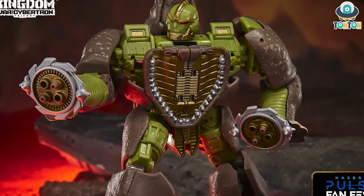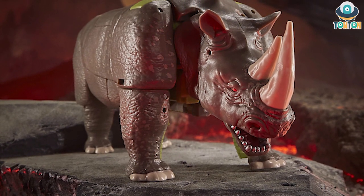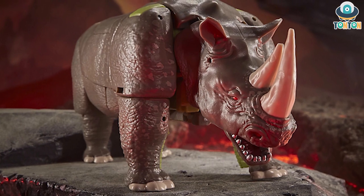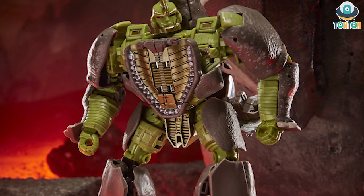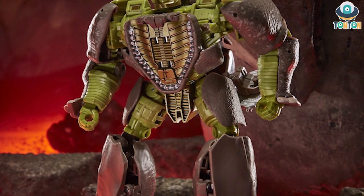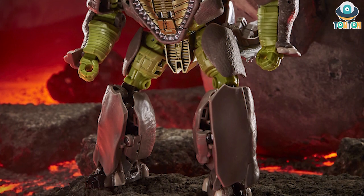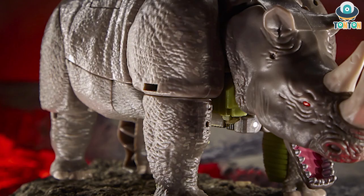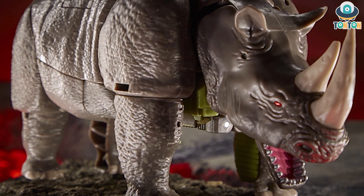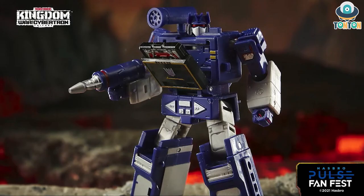For the Voyager class, we have Rhinox. Proportion-wise, the Rhino mode looks a lot more like a real-life rhino than the Generations versions. But looking at the robot mode, I find it quite frustrating. It's still going to be a great figure and I'll still purchase him, but if I compare the robot proportions with the Generations versions, I'd prefer Generations due to better visual accuracy. At this moment, this figure hasn't grown on me yet.